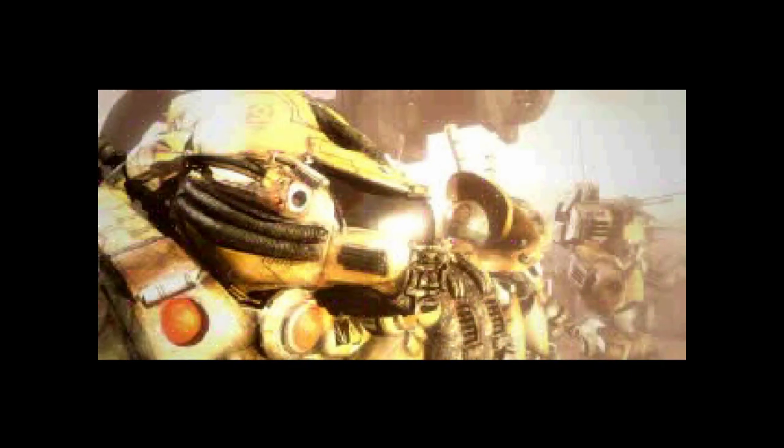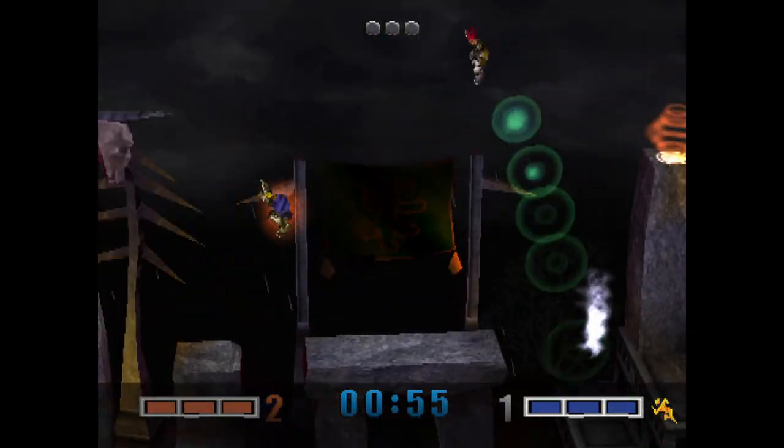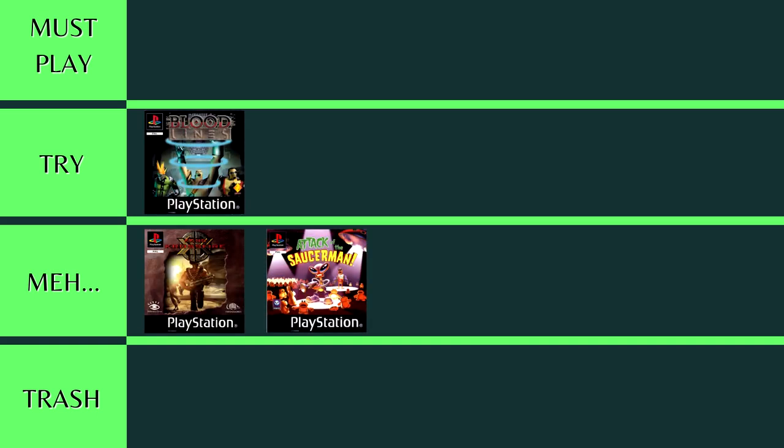And with that, we've come to the end of Volume 4. We got to check out an Aussie RTS with killer farm robots, an alien-themed platformer that locked me out of going forward, and a unique character-based competitive sports platformer. Before we finish up, we need to slot each of the games into one of three categories: is the game a must play, is it something worth trying if you like the look of it, or is the game trash and not worth your time? We're also adding a new meh tier, which sits between try and trash for games that I didn't personally enjoy playing but still might be worth checking out with certain caveats. Volume 4's selection sees Bloodlines making it into try tier, and the remaining two games debuting in the new meh tier.